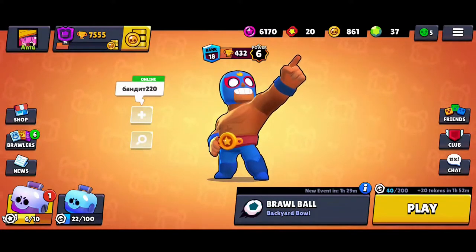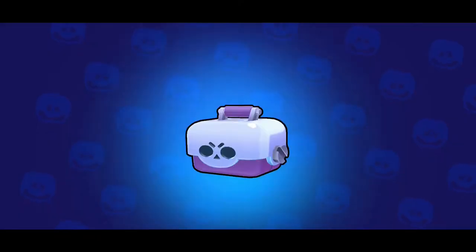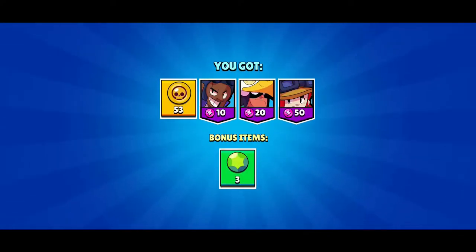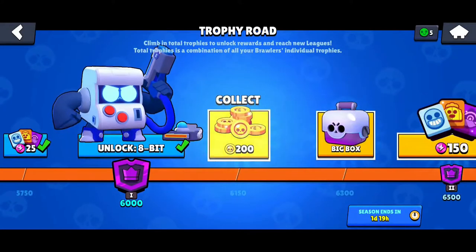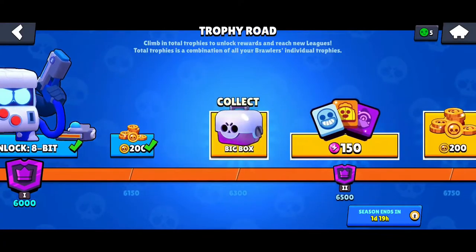So our 1 Brawl Box here — we've got 3 more on the Trophy Road. We got 54 Jessie and 3 Gems, pretty cool. Now let's start with the Trophy Road. We've got 200 coins.